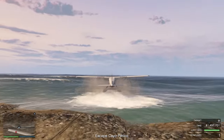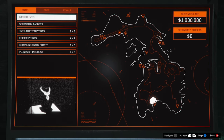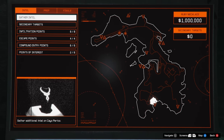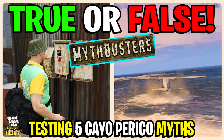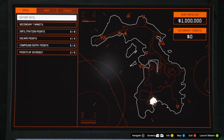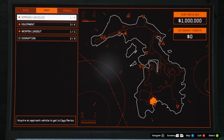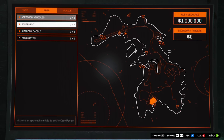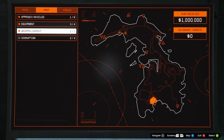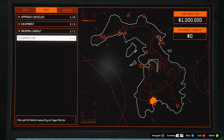Our heist is ready to go and I'm actually really excited for this. I recorded yesterday's video after today's because I needed today's footage first. Our approach vehicle is the Vellum, obviously, because we're trying to do this without taking out the air support. We've done the weapon loadout, got the Aggressor, and completed two disruption missions.